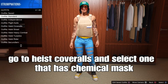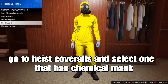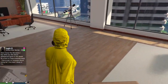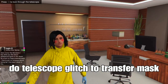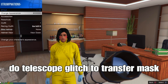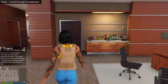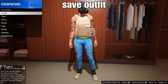From there, go down to high scrolls and select any one with the chemical mask. Select any type of high scrolls with the chemical mask. Basically, what we're trying to do is transfer the mask onto the outfit that we saved in slot one. We're going to run, spam max — and boom, we got it! Open your menu, go to style, and select that outfit we saved in slot one. Select it, back away, and move any accessories or mask off your face. And boom — look at that! We spawn with the chemical mask. That's cool, right?